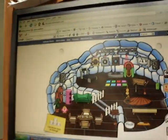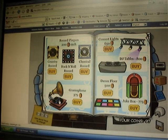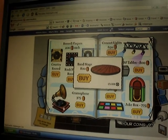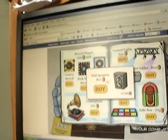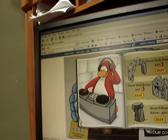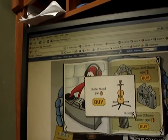First, we'll show you in the furniture tab. Click the band stage, then click the DJ station and the wall speaker. You'll also get a guitar stand.